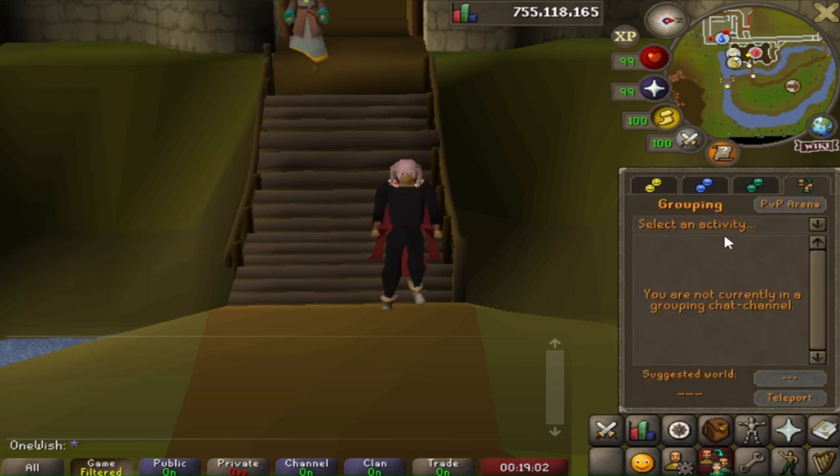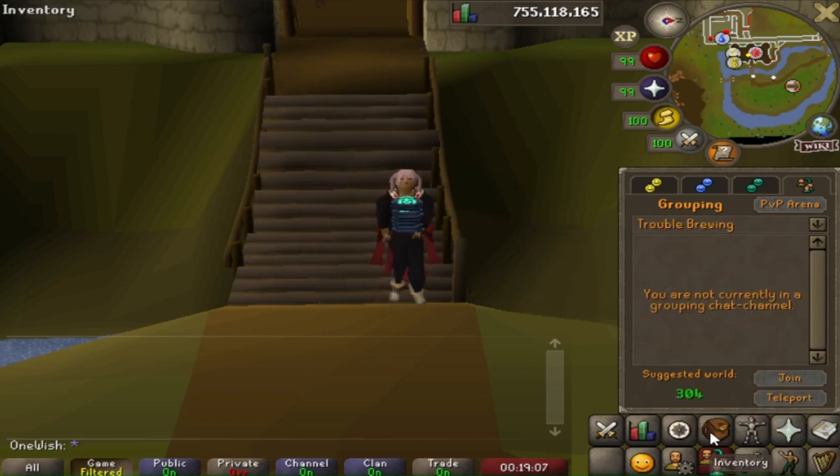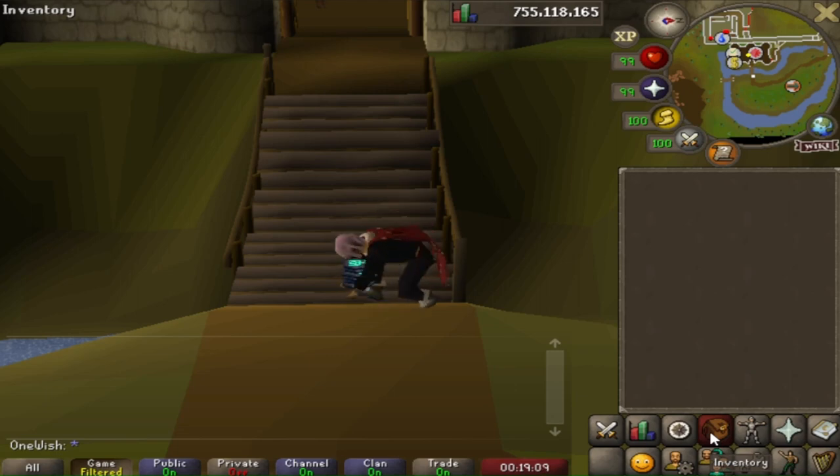Open up your chat channel below the backpack, click the fourth tab and select Grouping, then search for Trouble Brewing and click teleport. The official world for the minigame is 304.